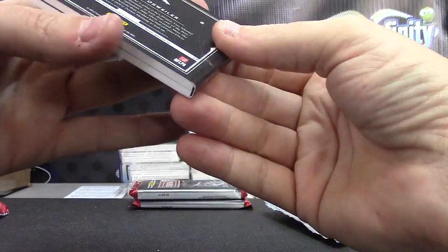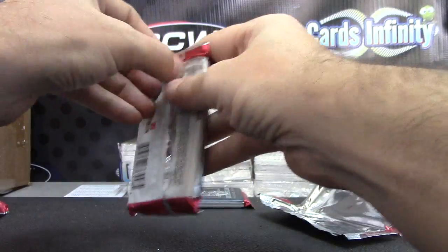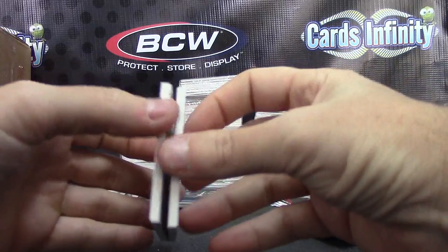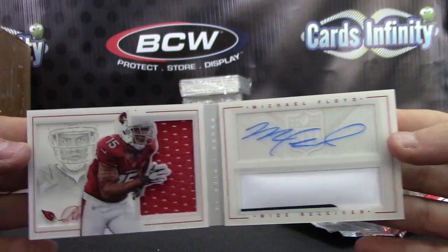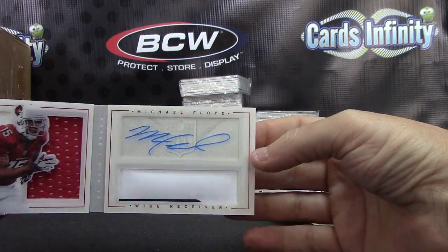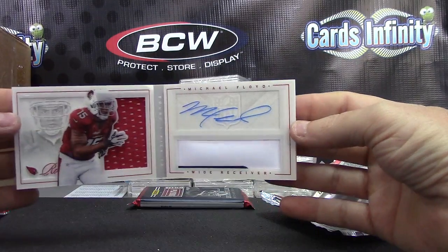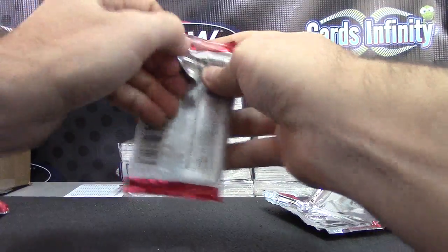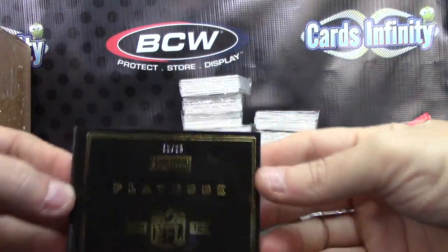We just talked about him earlier, Robert — that dude, no autograph though. Brock Osweiler, just jerseys, numbered to 199. Another variety — Michael Floyd, you got the jersey on that side. Not a patch, I don't know what that is, maybe part of his shoe or something. Michael Floyd, 149.